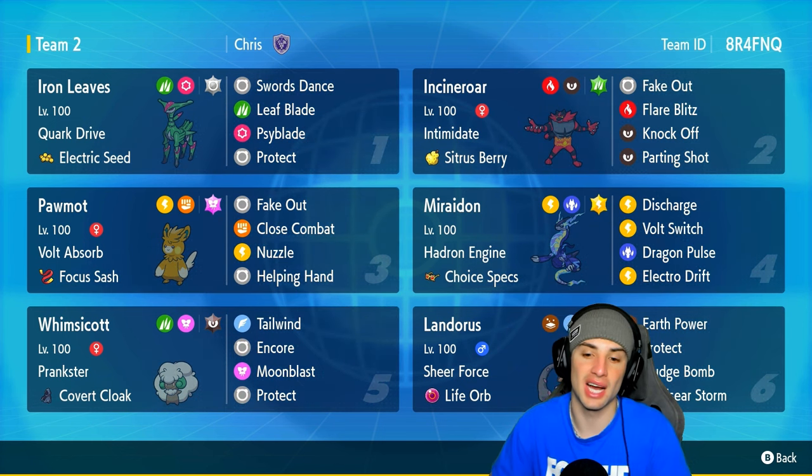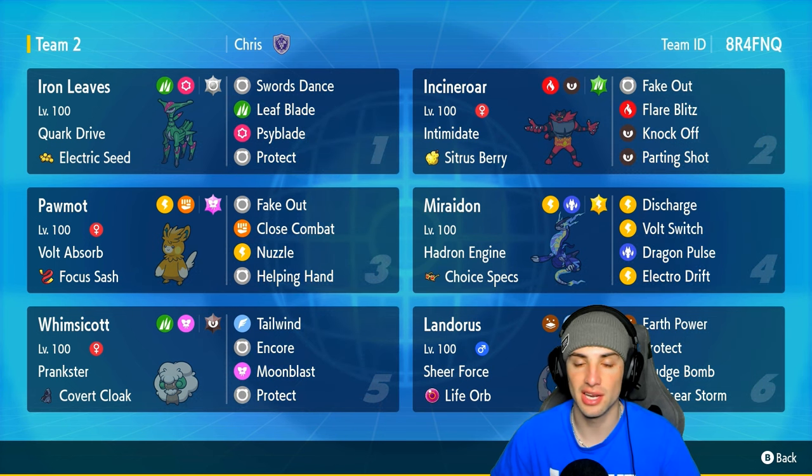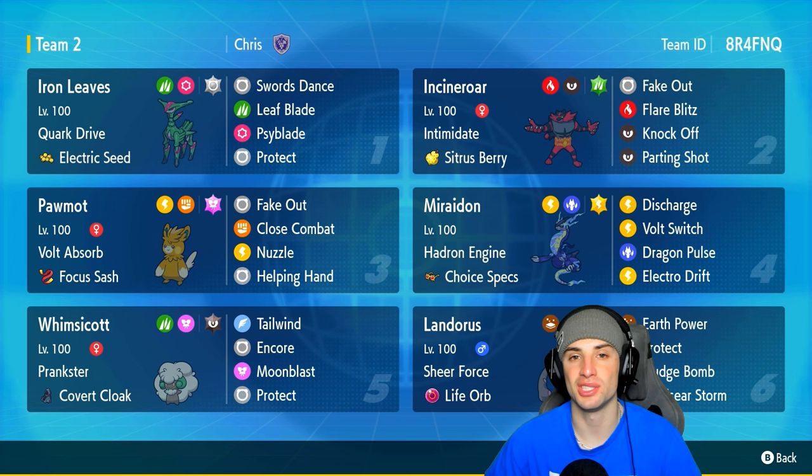Our final three Pokemon feature Incineroar, Whimsicott, and Landorus. Incineroar is there for Intimidate and Fake Out. Whimsicott is there for Encore and Tailwind. Landorus is there for big damage with Sheer Force and Life Orb. If you want to rent this team yourself, the rental code is in the top right corner.